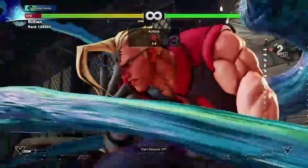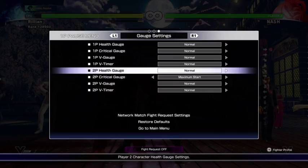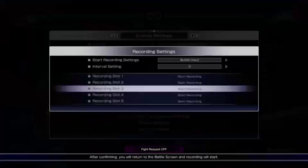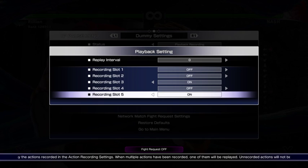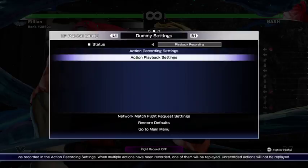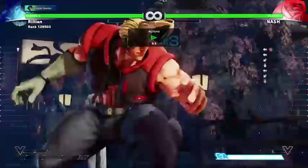So for now I actually need to put it on infinite and go back to recording it. I probably don't need to record more than that at the moment. We're going to turn this on, because this is what matters — if Nash actually has full meter and the Nash player has noted that you jump back every single time, what will they try to do?